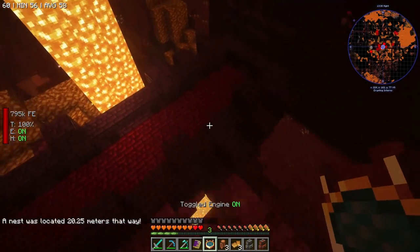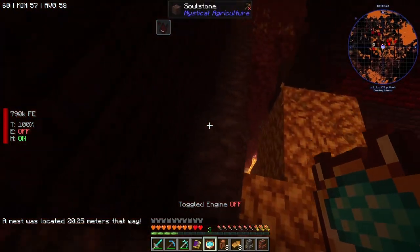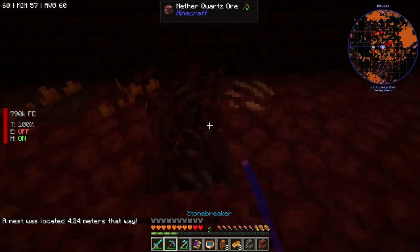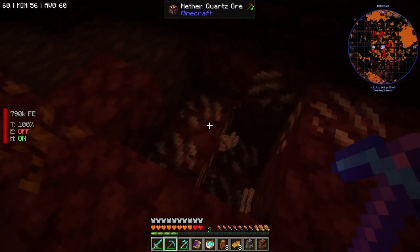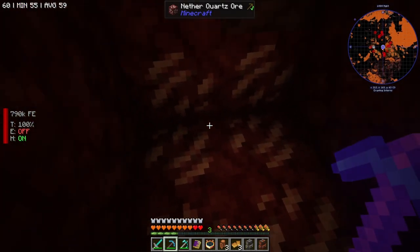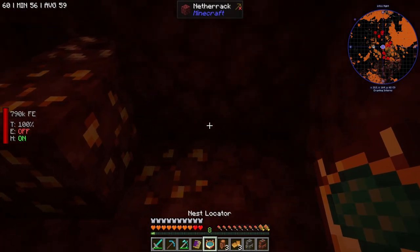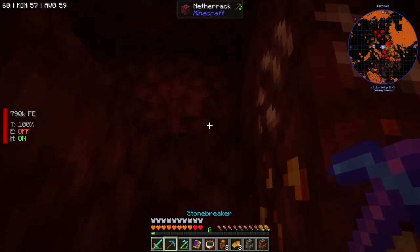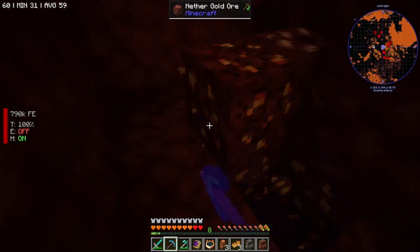I flew right by it — it's 20 blocks this way now. Found it somewhere directly underneath me, four blocks down. It's part of this vein apparently. I need to be very careful not to accidentally break the beehive — although, no, I can break the beehive, that won't matter so much. There it is.